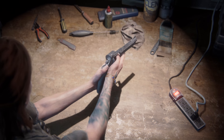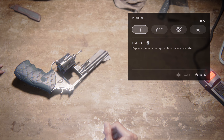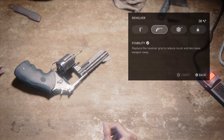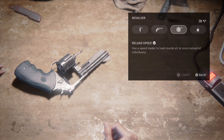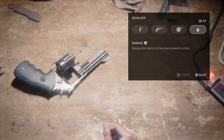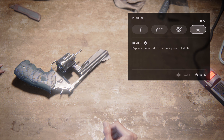Next up we have the revolver. You are actually going to be using this weapon quite a bit in the game because the ammo for it is so abundant. And even though the gun can't be silenced, I would still give the edge to it over the semi-auto pistol because of the damage boost upgrade — it's going to do a lot more damage to most of the enemies you encounter in the game.